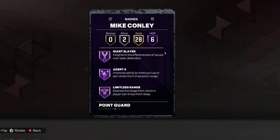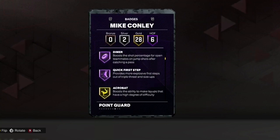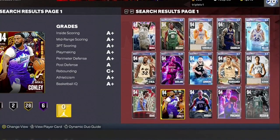Let's see the badges: six HOFs, 28 golds, and two silvers. We got Giant Slayer, Agent 3, Limitless Range, Clamp Breaker, Dimer, and Quick First Step. Looks like a good card but I need to put it to the test.